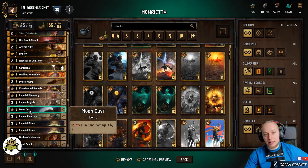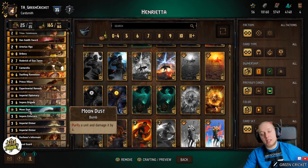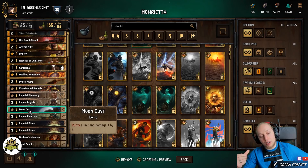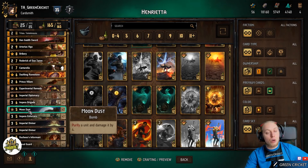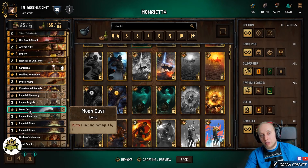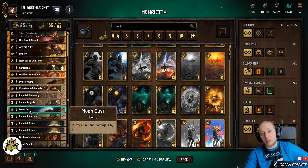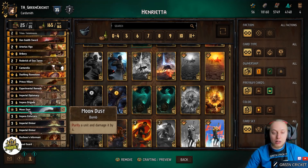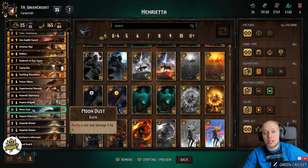Moondust is just a bomb — it does four damage. The good thing is it purifies the unit first, which is why I like it more than Azza's Thunder. If the enemy wants to protect key cards like a Sienna with a shield, Moondust will purify it first and then hit it. Also, if the enemy has a six-turn Vitality Boost, you play Moondust, remove the Vitality, and damage it — so it's a great removal tool against key engines from the opponent. That's why I like it more than Azza's Thunder.